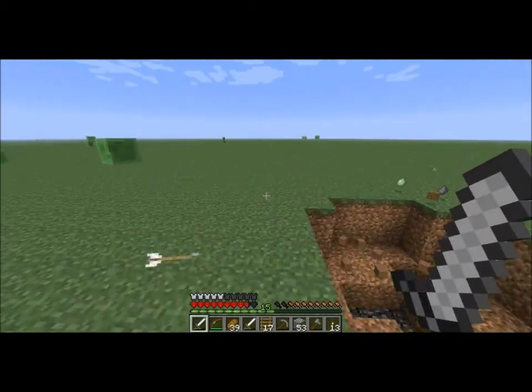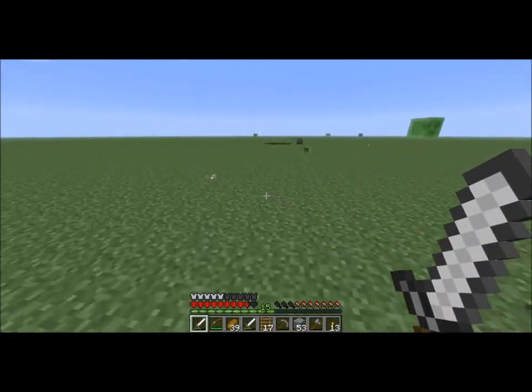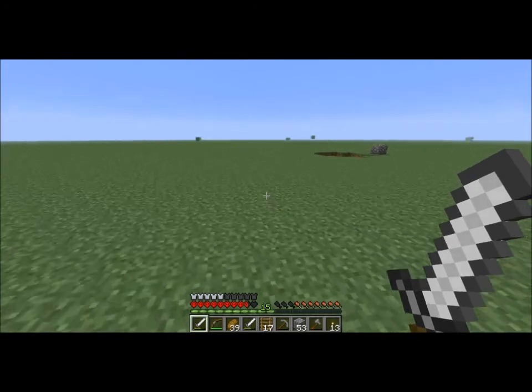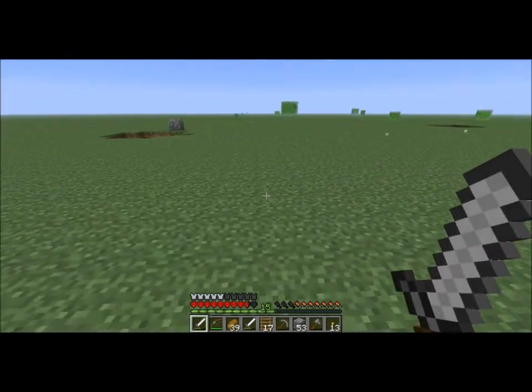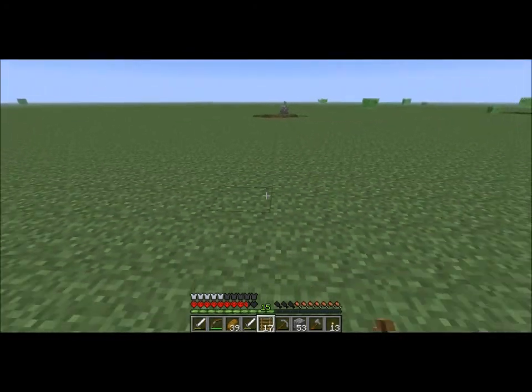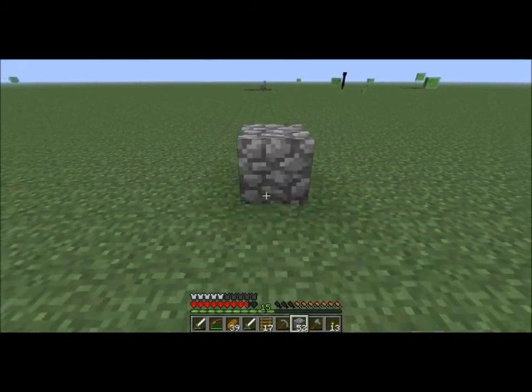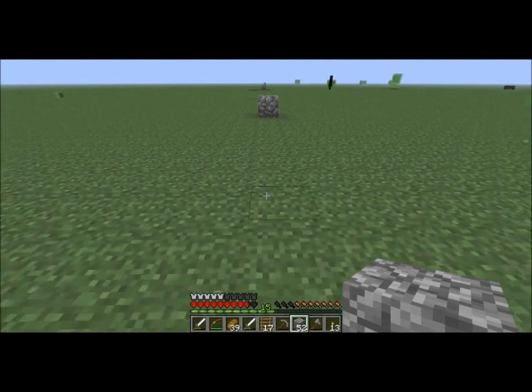I wonder if Blaze Rods also spawn in chests. That way I might be able to make an Eye of Ender and find out whether or not there are Strongholds. I really don't think there are, though — I would have found them by now, surely.